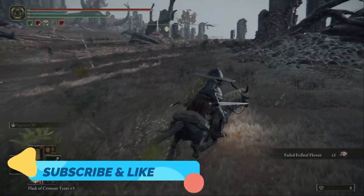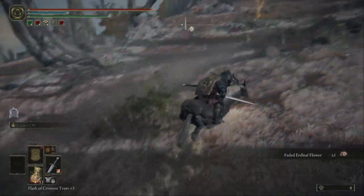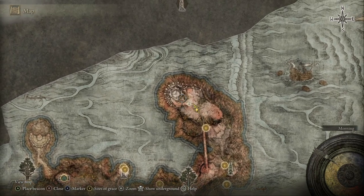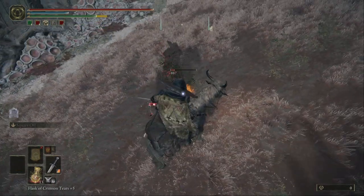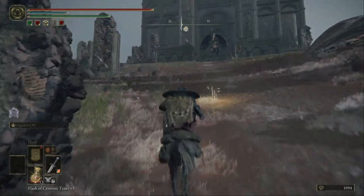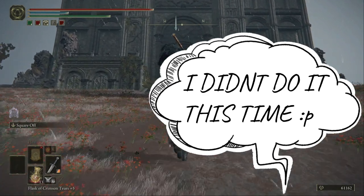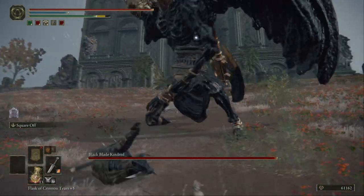Welcome back YouTubers to another Elden Ring video. In this video we're gonna kill the Black Blade Kindred. He's situated here on the map. Kill this small enemy first because he's gonna be a pain if you don't kill him straight away. Then go up to the boss — I summoned the ghost buster with the arrow, I usually summon him to help me out. Black Blade Kindred is a tough one — I died like 30 times.